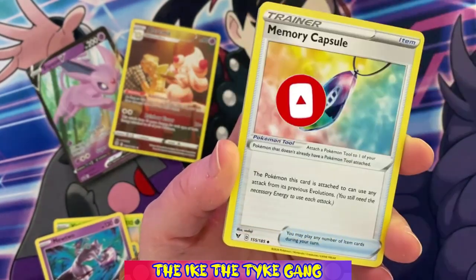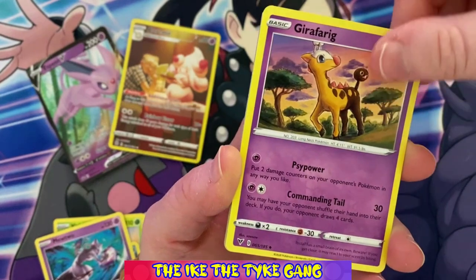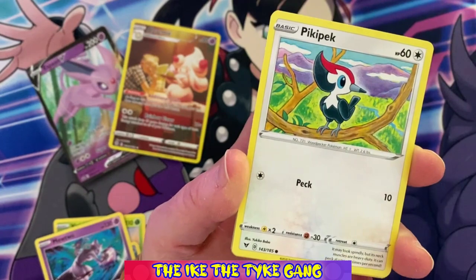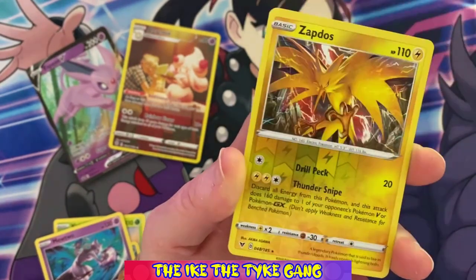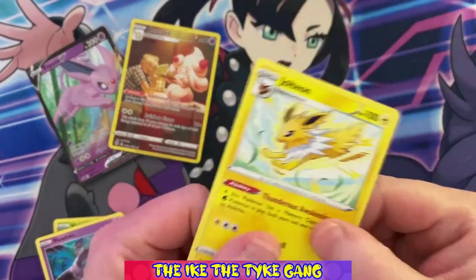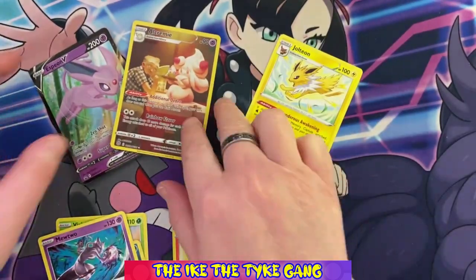So here we go: Nuzleaf, Memory Capsule, Girafarig, Yanma, Wooper, Dedenne, Pikipek, Turtwig, a Reverse Zapdos — and a regular rare Jolteon! I do love the Eeveelutions, so it's nice to get that rare card.